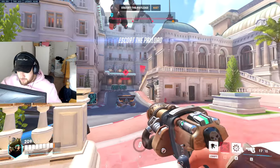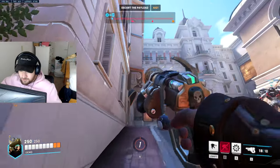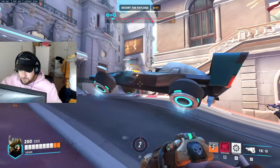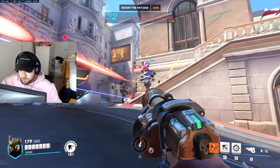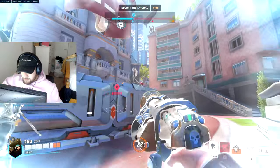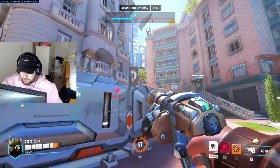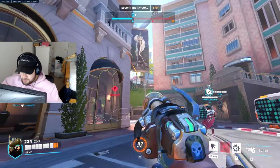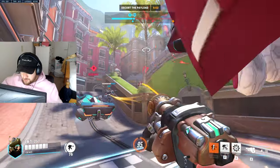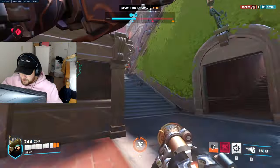When you're attacking through this door on Circuit Royale, they have a Sigma so I'm going to place my turret right here behind the cart so it doesn't get destroyed immediately. On attack you just want to try to get a pick — basically like a Widowmaker would — and try to build your ultimate up. Since Sigma has shields now, I'll place my turret and mainly wait until his shield is down. The turret's always gonna get destroyed; don't worry about it too much.